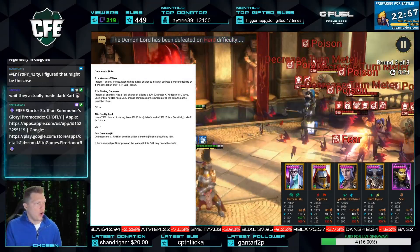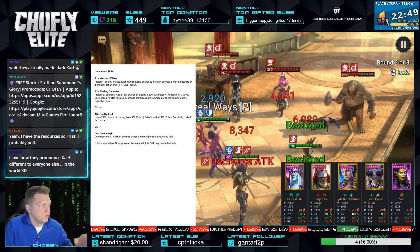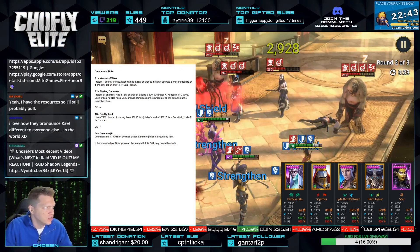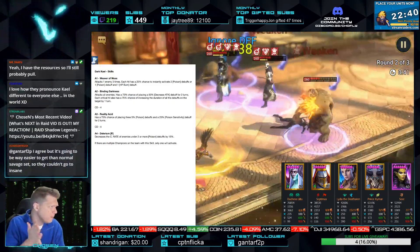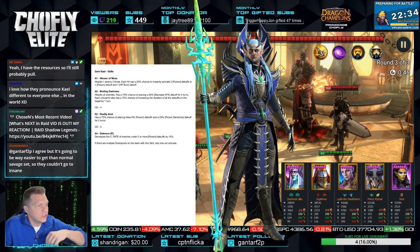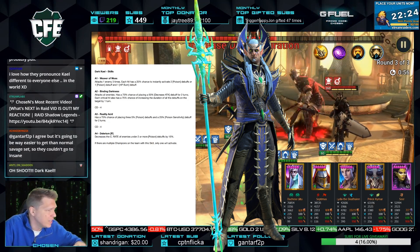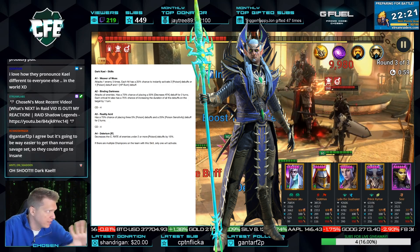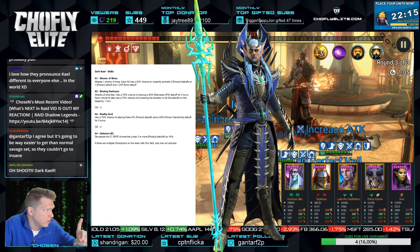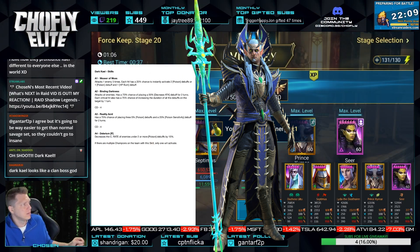Okay, we're gonna go over all these new champion kits and we can grade them together. I'll fire up a poll and if you guys don't mind, throw your vote in the poll and we'll kind of see the general sentiment. All right, so we'll start with Dark Kale. We've got attack one enemy three times — triple hitter A1s are fun. Each hit with a 25% chance to instantly activate two poisons, or one poison and one HP burn. So like a detonate mechanic there.